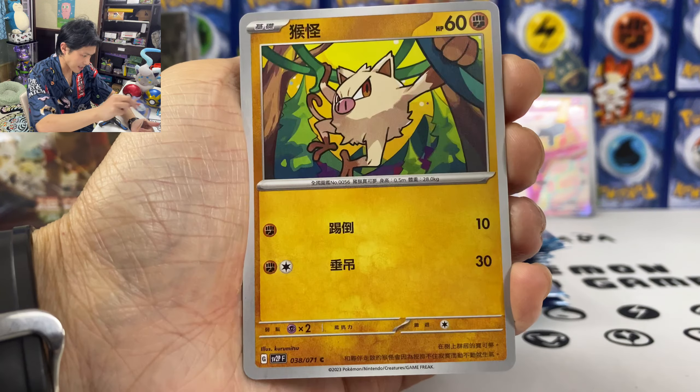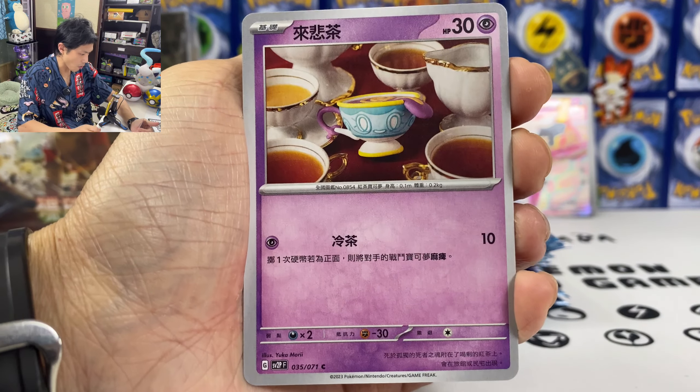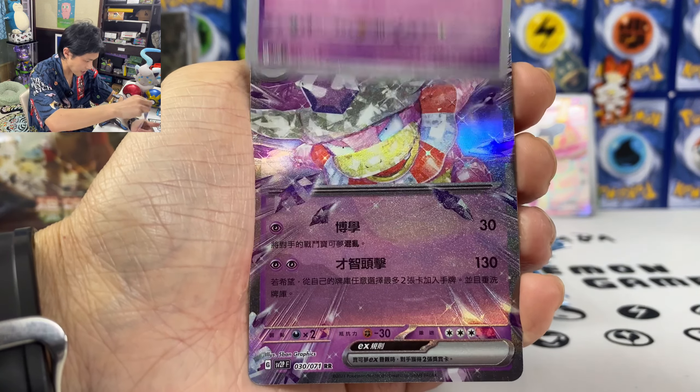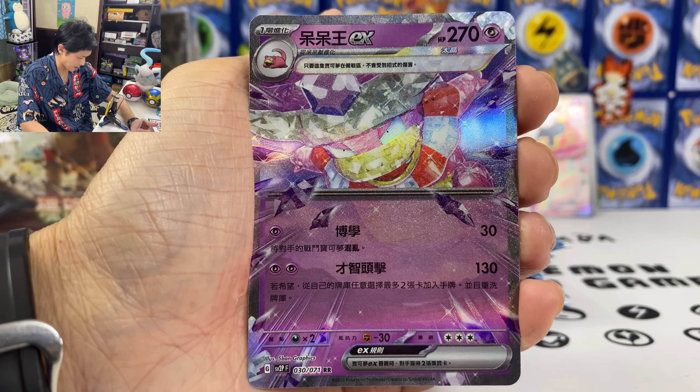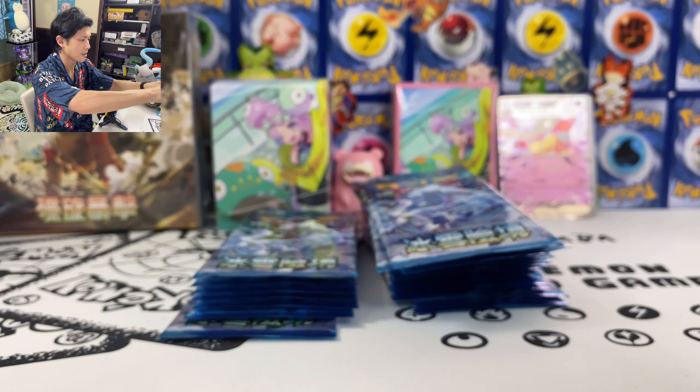Give me my first EX. Monkey, Snova, Sinistea, and we got — oh — Slowking EX. I already pulled that full art version.